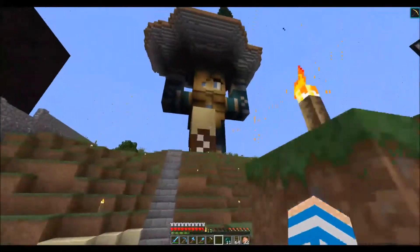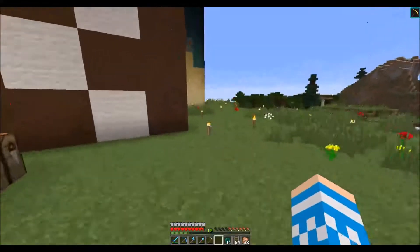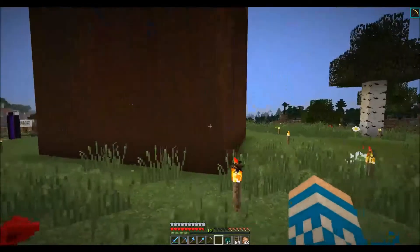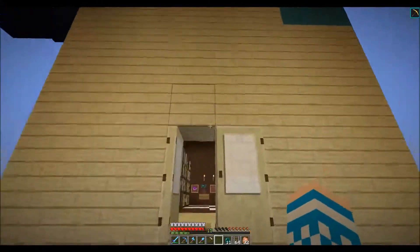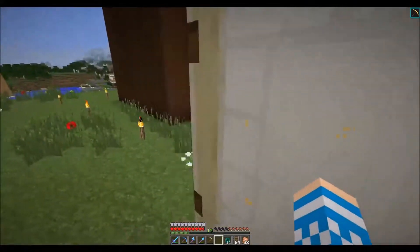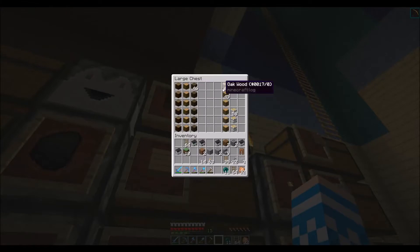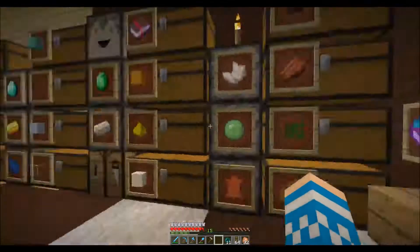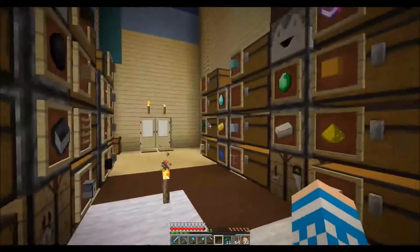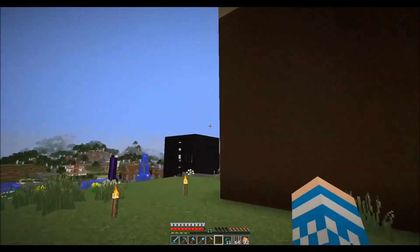I'm going to head up and get a load of wood because I need a lot of spruce wood and some jungle wood. I've got some up here but I'm going to spend a bit of time chopping trees down and stocking up. I'm going to do the base off camera because it's going to be built at a lower level and then the doors are going to come up to this level. The base is going to be spruce with a jungle floor.